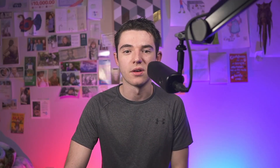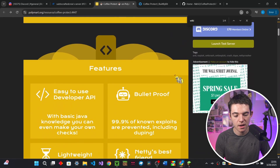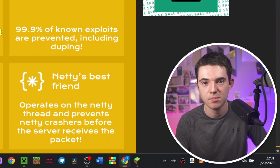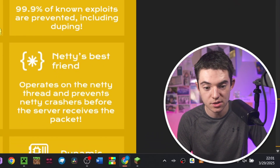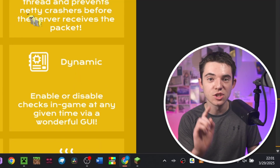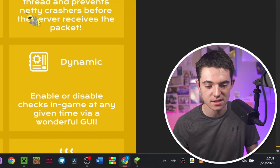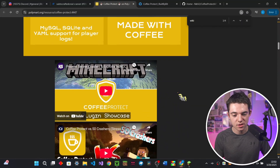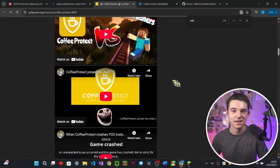All right, let's just get crafting already. Coffee Protect is a revolutionary plugin that protects your server from dupers, crashers, exploiters, and even some hacks that most anti-cheats don't cover. So in this video, I'll show you how the plugin works and some of its features. You can get it on both Polymart and Built by Bit. It covers 99.9% of exploits, it's lightweight, and it is Netty's best friend.